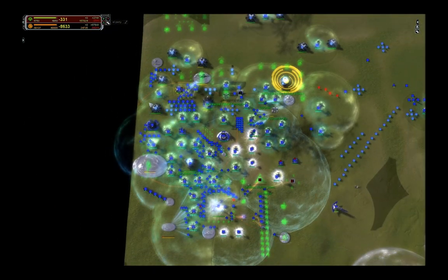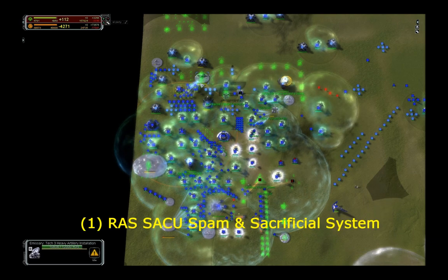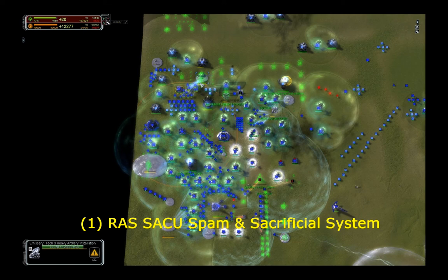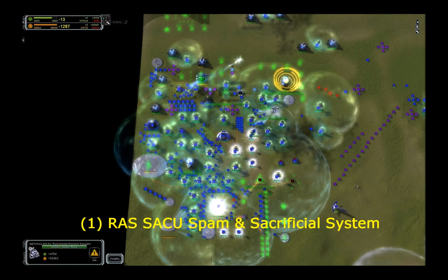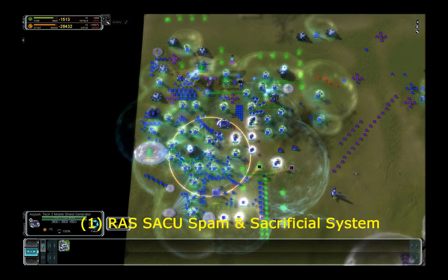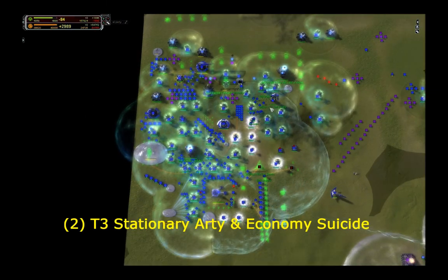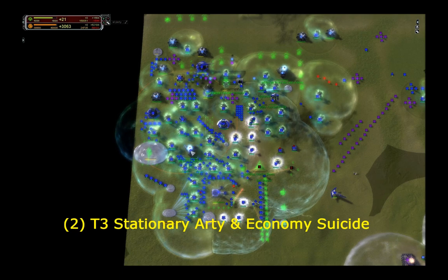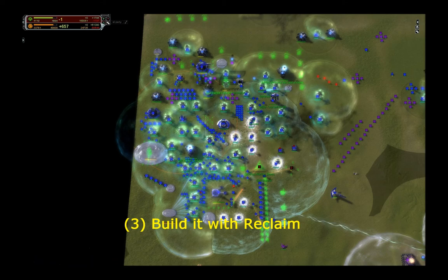Let me summarize the three ways of building a Paragon. Way number one: support ACUs on RAS preset with sacrificial system — that speeds up the Paragon production. Second: self-destructing valuable structures and parts of your eco to get it quicker. And third: you hard build it on reclaim, which is what I did this game.